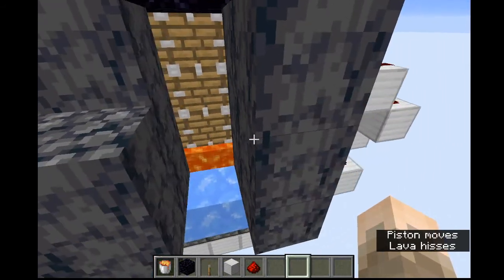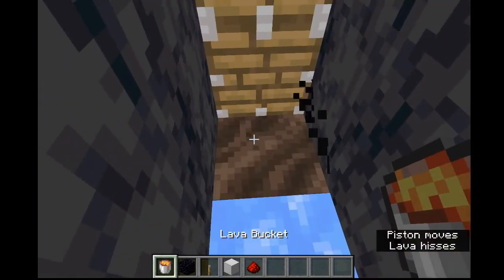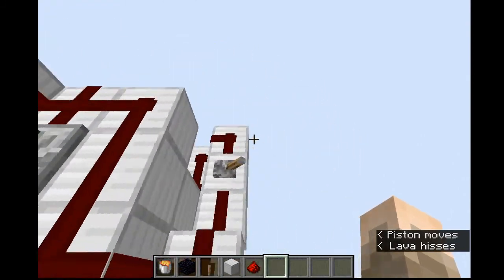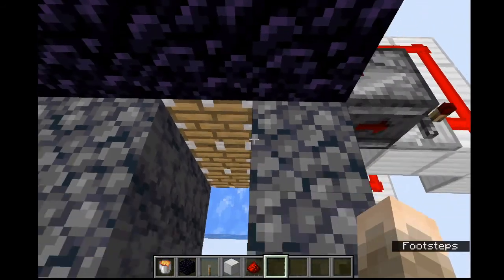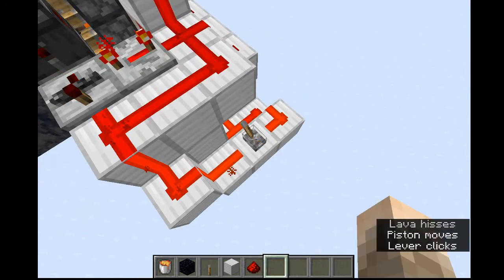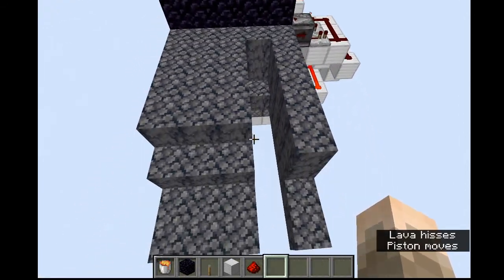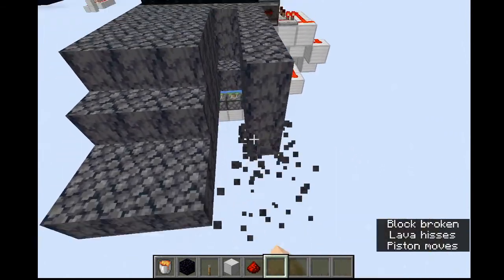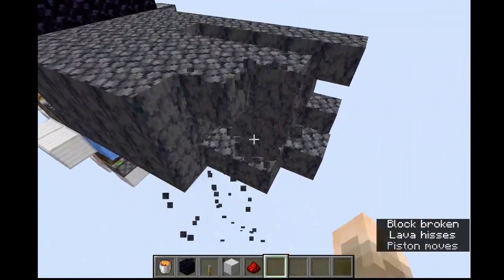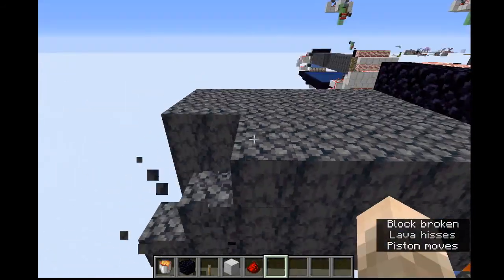The first layer is a little bit wonky. It doesn't seem like we had a full source there. Troubleshooting this is just stop the machine and start it again. There we go — see, that fixed it. You'll see this will push it out until 12 blocks. You could leave it here and just break this with an Efficiency five pickaxe and instamine. However, if you'd like to build the TNT duplicator part, I'll show you how to do that right now.